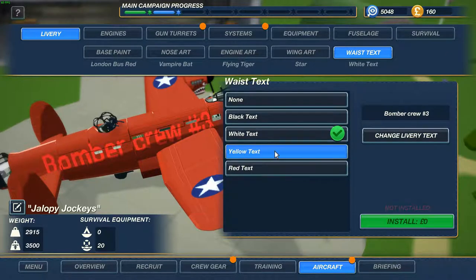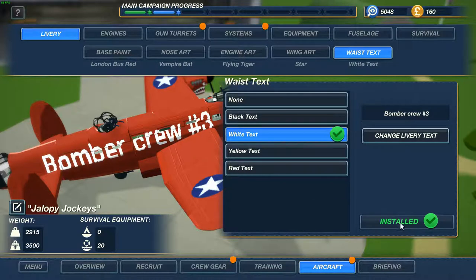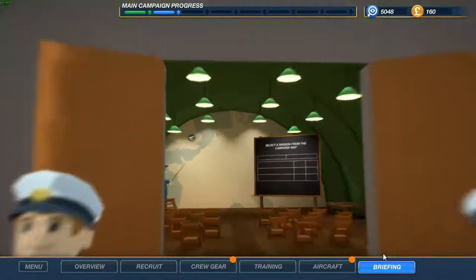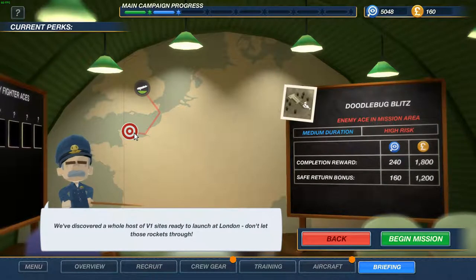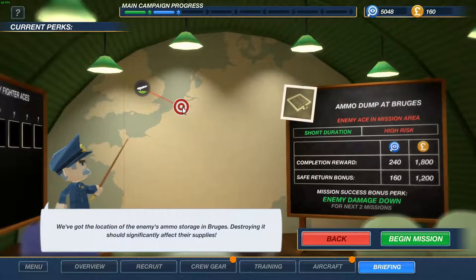Red text, yellow text — I'll keep the white one. Well, I guess this is it for this episode. In the next episode we are going to bomb — oh wait, they're all high risk, medium duration and high risk. Well, I guess we are going to lose a lot of pilots in the next episode. Thank you for watching.